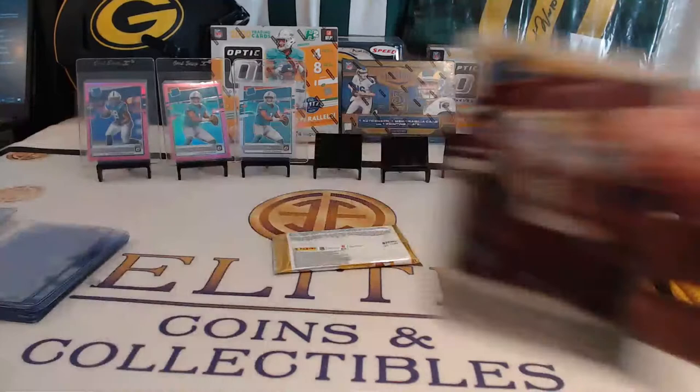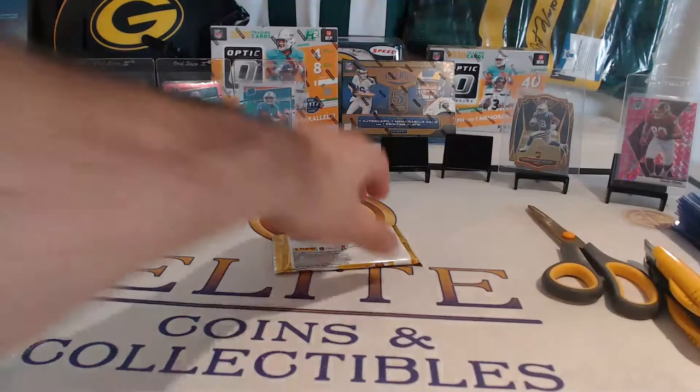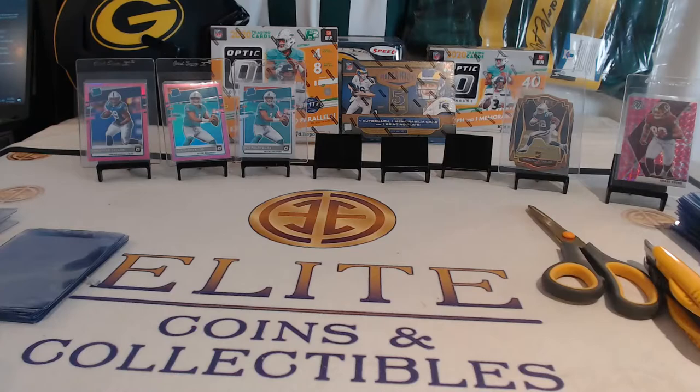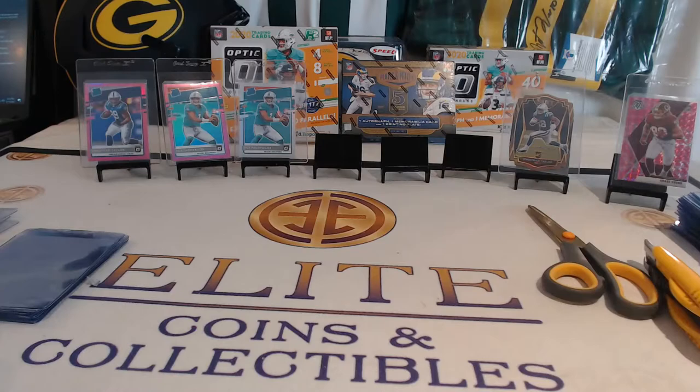Von Miller, Jalen Hurts, Antonio Gandy Golden again — Washington Football Team. Come on, finish up with a big one. Last pack mojo here, let's get hot. Russell, T.Y., Ashton Davis, Joe Reed. Joe Reed, Ashton Davis — another Jets insert. Jets with a good haul.